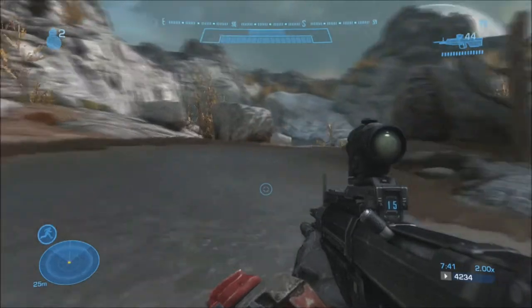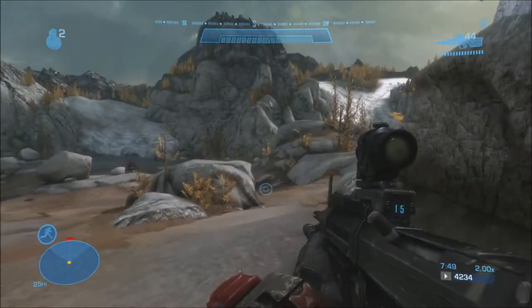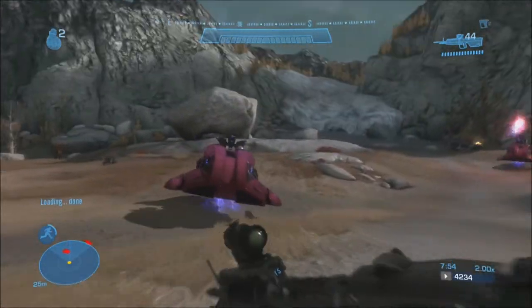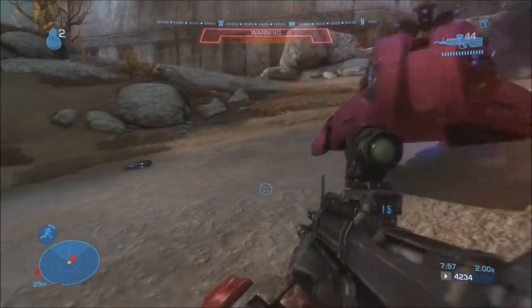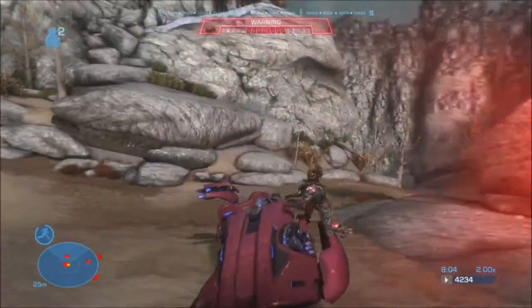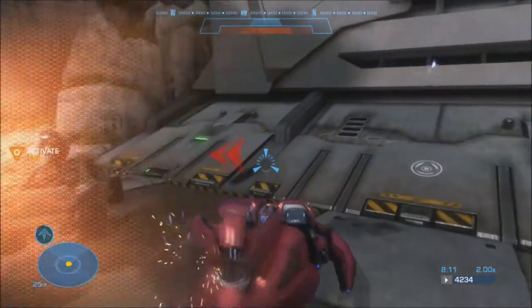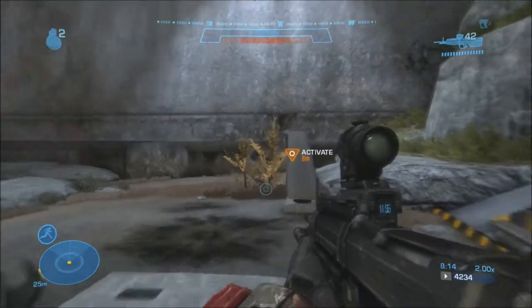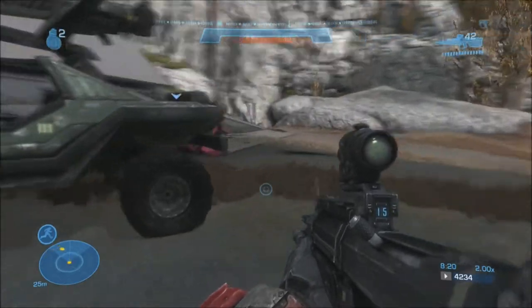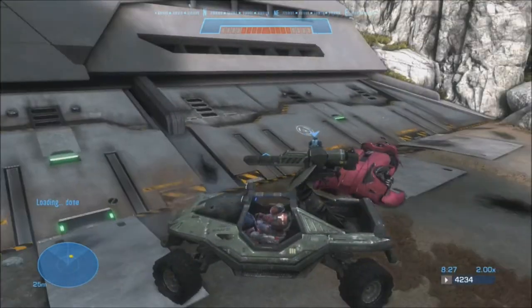What you're going to do here is you're going to open that. Something that might help with this is to try and hijack like a ghost or a revenant — this is what I'm going to try and do right now just to show you. Come here, revenant. Frick you. Now, you don't have to do this with a revenant, but it would help tremendously. In co-op, that would be a lot easier to get the revenant — so that's not good.